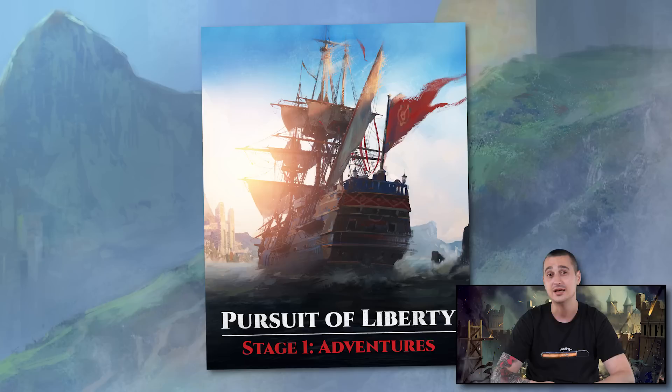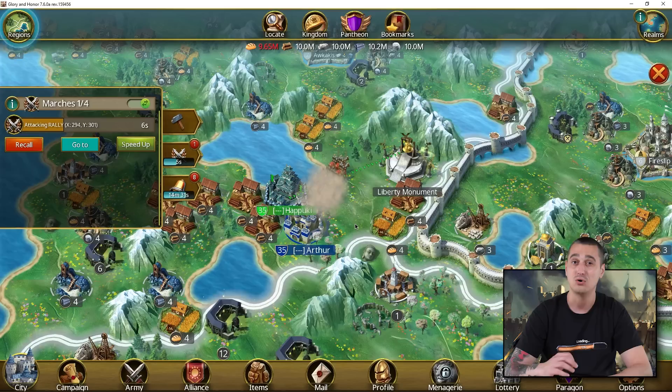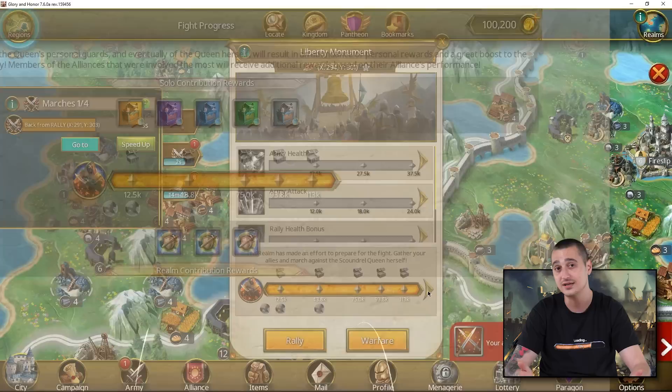Our next holiday treat is the multi-stage event called the Pursuit of Liberty, taking place from July 3rd till July 7th. In this event you'll need to overcome different solo challenges every day to conquer the milestones and claim the rewards. On the fifth day, get ready for the final boss battle — you'll need the combined force of all the players in your realm to do as much damage to the boss as you can. The more damage you manage to inflict, the better prizes you get.